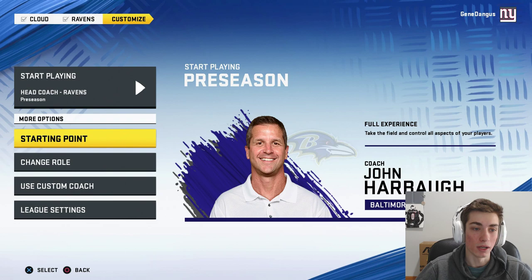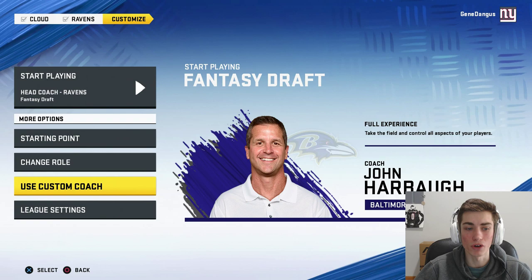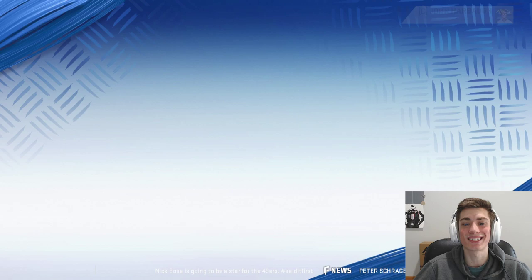What you're going to want to do is just change the starting point to fantasy draft, then start play fantasy draft — that's all it is. You can change settings in advance, but we're not really going to do that. We're just going to try and build the best team possible. Hopefully we get a really good pick. Let's go ahead and start this fantasy draft.